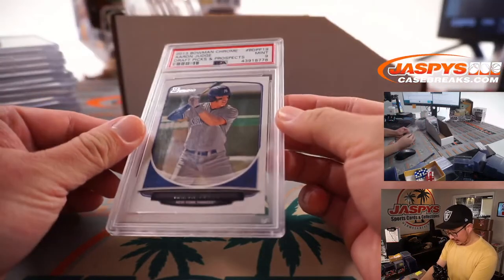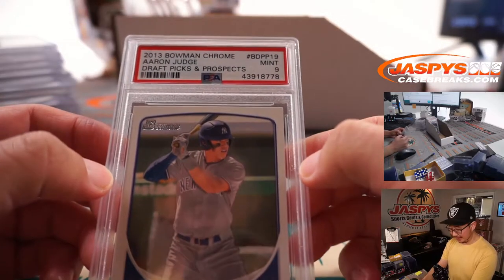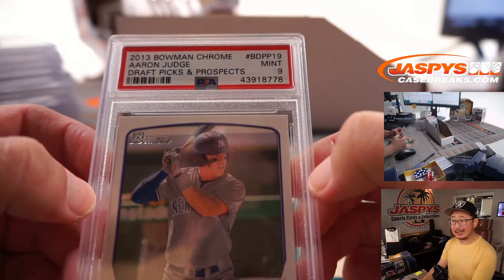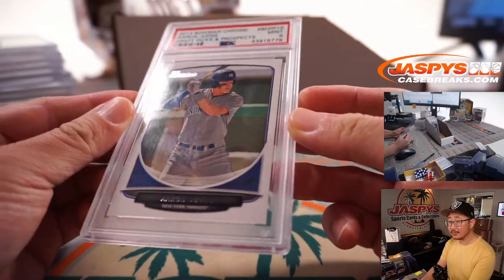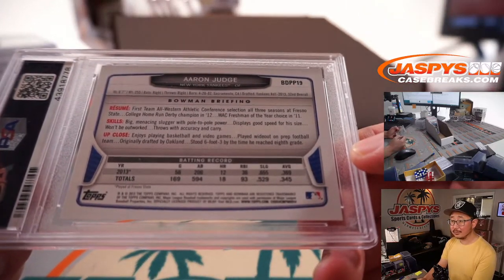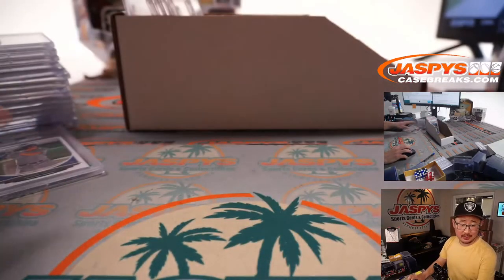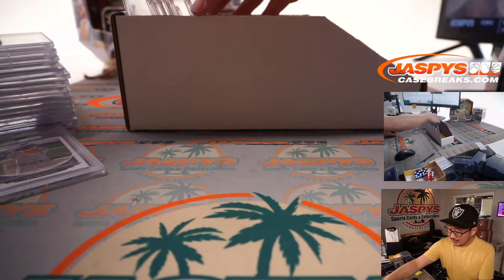Next is Aaron Judge, 2013 Bowman Chrome Draft Picks and Prospects, PSA 9. That's awesome. Aaron Judge is pretty good. That's going to go to Greg, who got randomized — the Bronx Bombers, the Yankees.